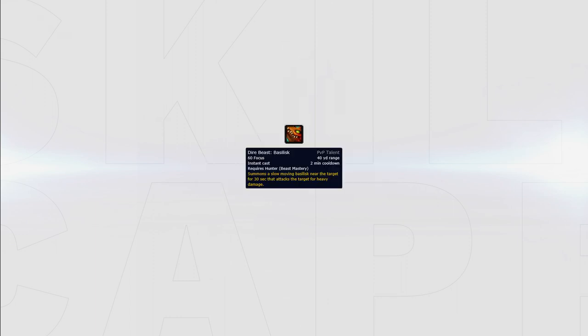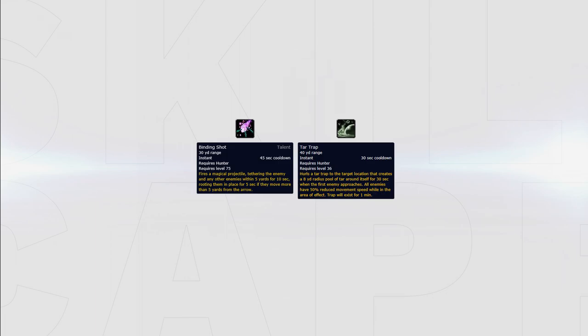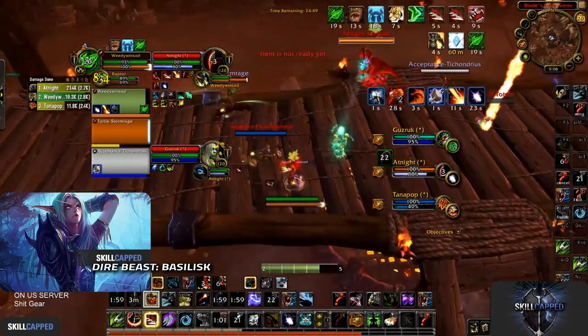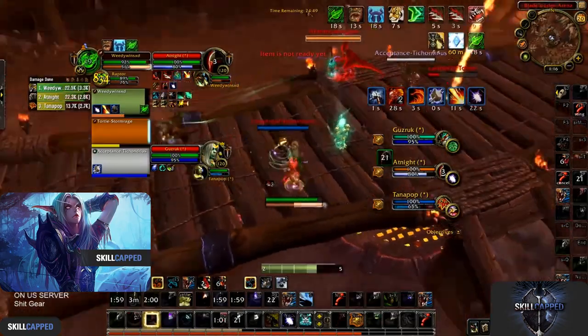There's one PvP talent that should always be played, which is Dire Beast Basilisk. To get the maximum value out of your Basilisk, use it off a Binding Shot or Tar Trap so it can catch up to enemies. Basilisk is one of your biggest damage abilities but it's easily kited, so it's important that the kill target is slowed.